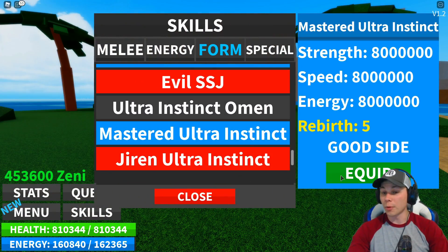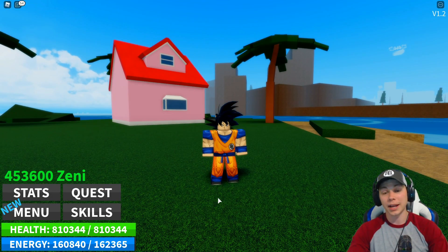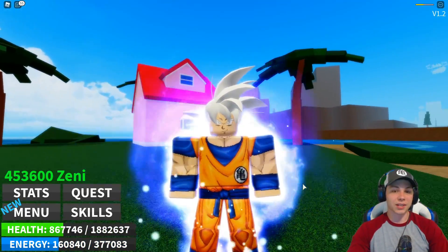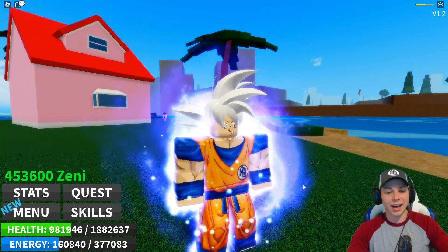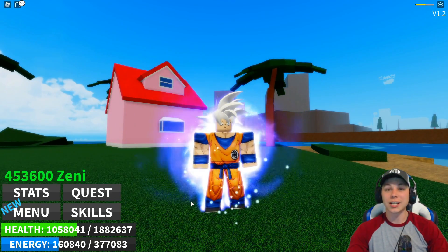Let's go to the final form of Goku as of yet. We might get some more stuff in Dragon Ball Super, but I don't know. Mastered Ultra Instinct — the cream of the crop, the best of the best, the form that is the reason Universe 7 won the Tournament of Power. You gotta love it. We have now seen all the forms.